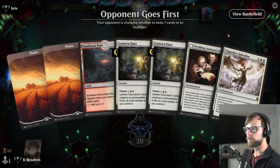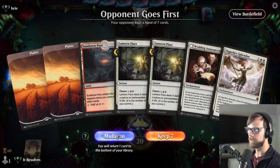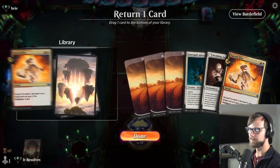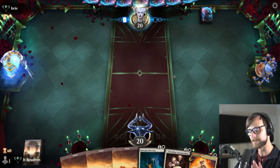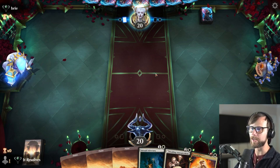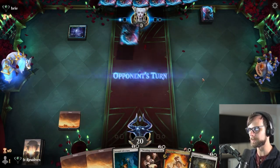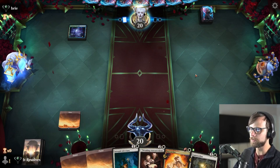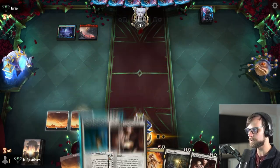Here we are, one and one. Let's hope we can do a little better this time. Do we like this hand? Generally, no — the Lantern Flares are not very good. We'll keep on the interest of having a two and a three, hoping to draw a red source, but this is certainly not a great start. We do need one more win — if we end at two and one, I'll be happy. Truthfully, I'm just happy we got a win. We weren't that far away in the last game. I think we are learning the faults of the deck: it's not super resilient against things like enchantments or artifacts.